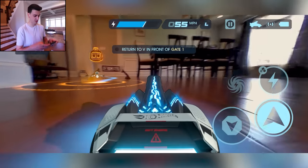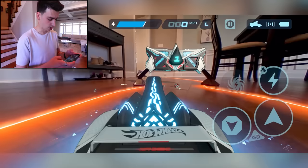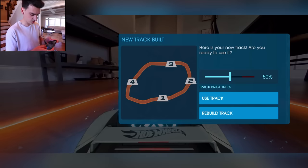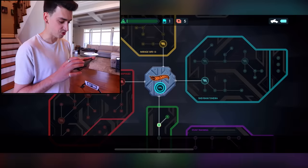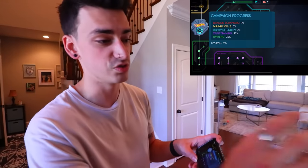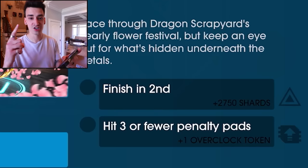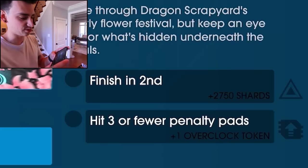We built our track. We're gonna meet V. We got it — our track is set. We unlocked races! We're gonna do a normal race and then some stunt driving using our track. Flower festival. The goal: finish in second. I'm gonna finish in first, dude. Computers can beat me? No. Hit three or fewer penalty pads — there's penalty pads. We're about to find out. Let's do this.